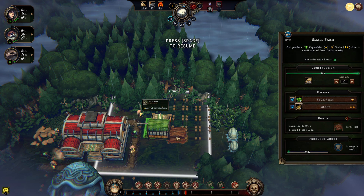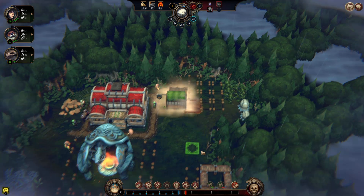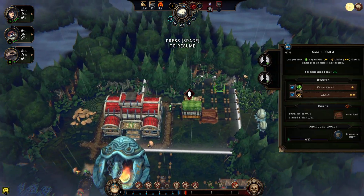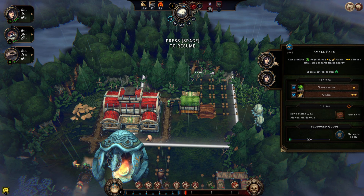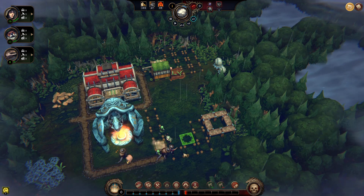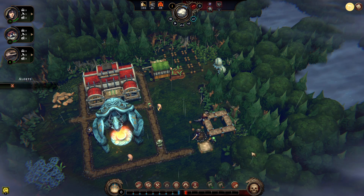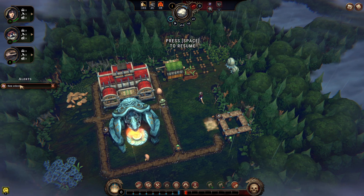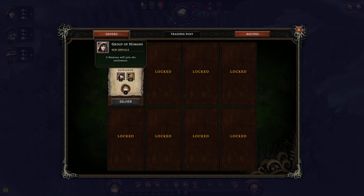This thing says it has up to 12 plots — one, two, three, four, five, six, seven, eight. Now we need people. Humans get bonuses from farming — 10% chance to produce twice as much, so that's like 10% more on average. I'd like them to prioritize that. New orders — that's what I was thinking about. Build a small farm; farm fields can only be placed on fertile soil. And then we get some humans and some barrels.